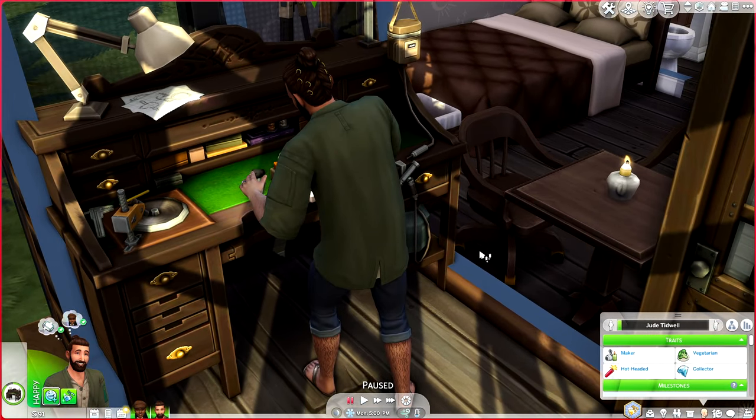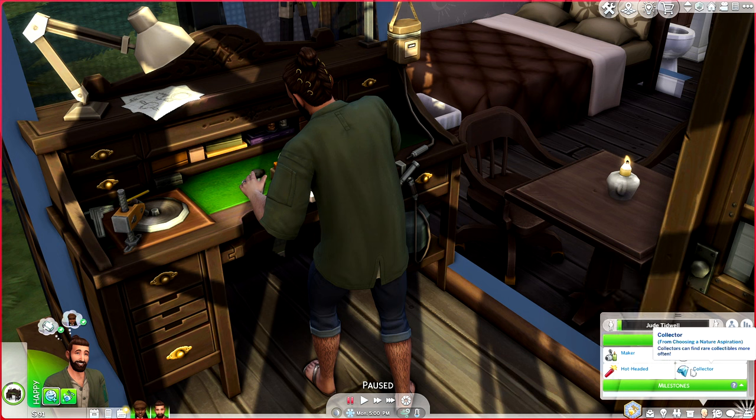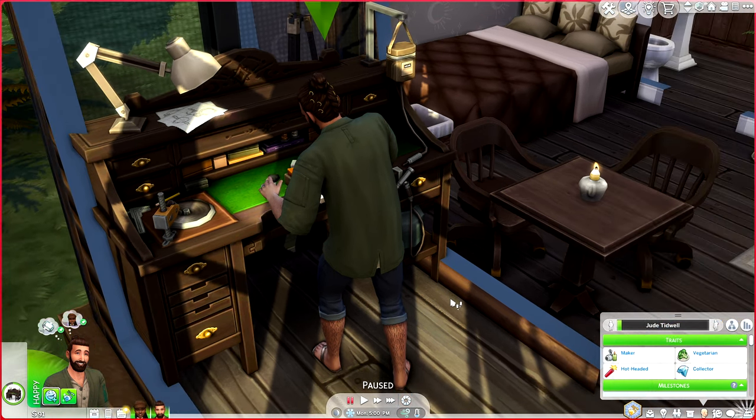To coincide with Jude's interests and his aspiration, I gave him the Maker trait tree and he got the Collector tree from his aspiration, which is fitting because he loves to collect collectibles. He hasn't found any crystals yet and I'm still curious how to get to the crystal mine. He's also hot-headed — but not in the sense that he berates anybody. It's more like he's impatient. If he messes up a piece or something takes longer than it should, he'll huff and puff and might snap, but never towards anyone in particular. He's also a vegetarian, which I thought was fitting given the vibe.